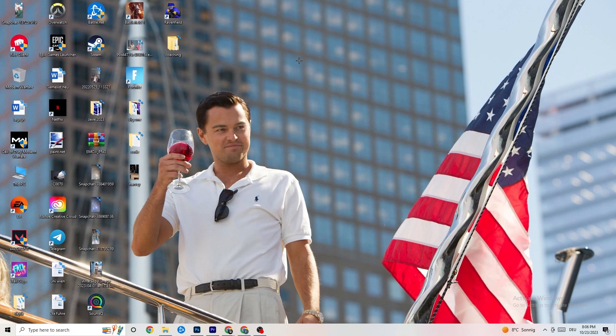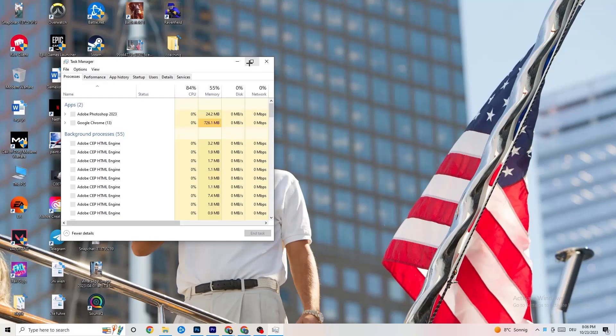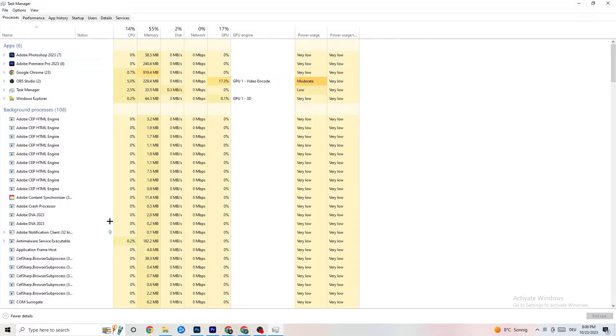That was the first step. The next step is to go to your taskbar, right-click it, and hit 'Task Manager.' You'll see every single program currently running. Go to 'Processes' in the top left corner and you'll see CPU usage, memory usage, GPU, network, and so on.